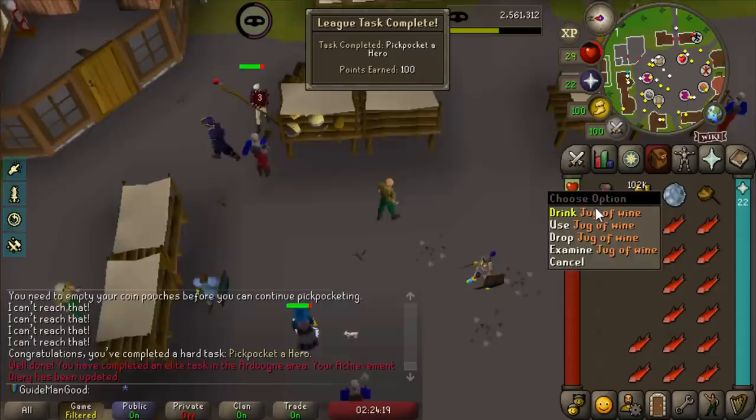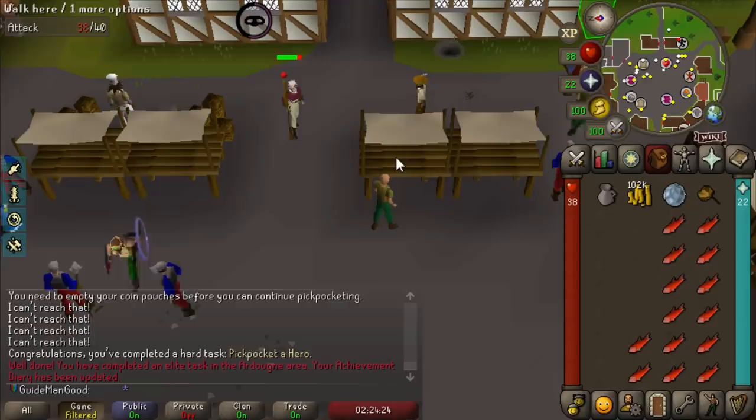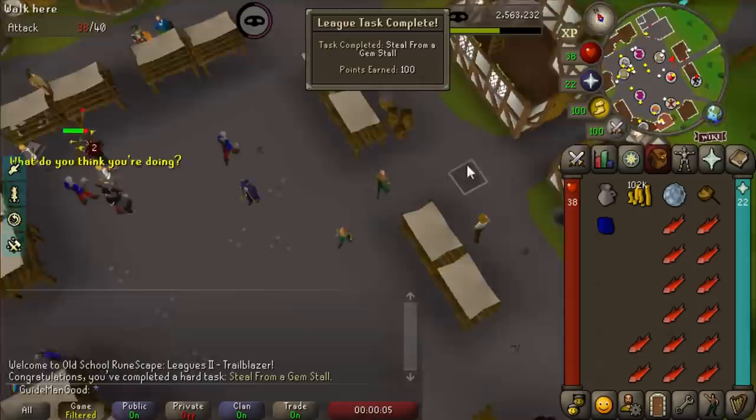I'm gonna chug that - that's 100 points. Then we can thieve from the gem stall whenever it comes back. I just hopped worlds and thieved from a gem stall for another hard task - that's 200 points right there.